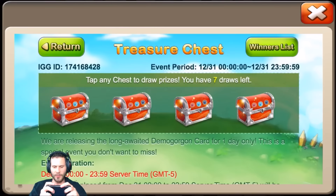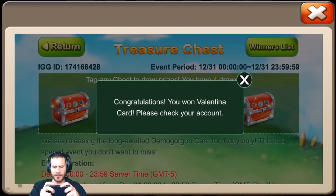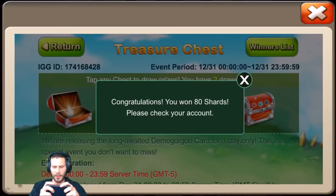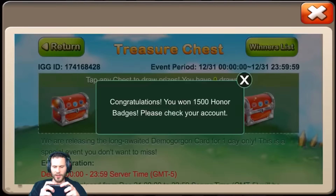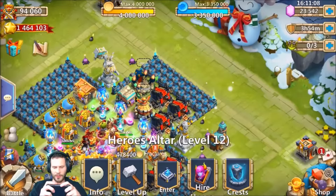Come on give me a dragon — artica, demo gorgon, give us the goods. Six draws left, honor badges, another valentina card. So if he needs valentina, that's going to be pretty big to get two of those right off. 100 shards and 1500 honor badges — let's see if he even has valentina on this account.